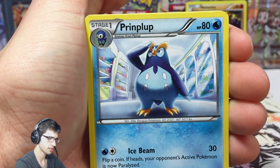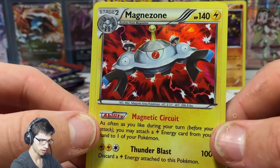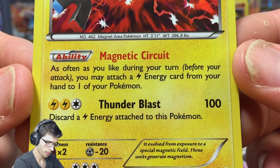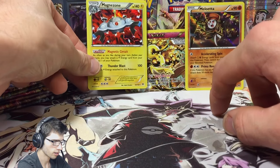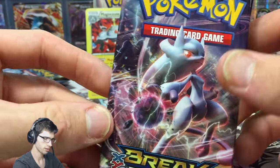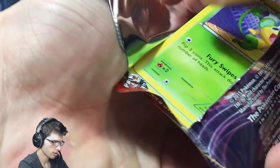We got Teddiursa, Scatterbug, a Ralts, Pansage, Hippopotas, Print, Look Reserve Ticket, Fleurette, a reverse Frogadier, and a Magnezone holo! At the moment these holos like this Magnezone holo go for a ridiculous price - I'm guessing it's because of the ability Magnetic Circuit. On TrollandToad they had the Zoroak holo, Magnezone, and Audino going for crazy prices.